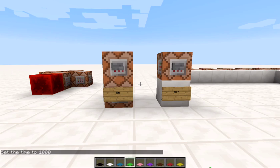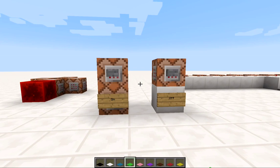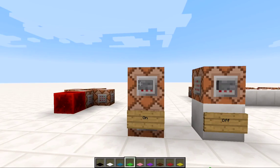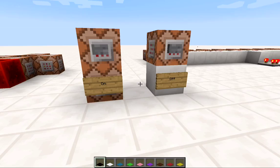Hello everybody, I've just been playing with the new 1.8 snapshot and I think I've come up with something pretty cool that I want to show everybody. I've got an on/off switch, so I'm gonna turn this on and just go ahead and show you what happens, then I'll describe what it does later.